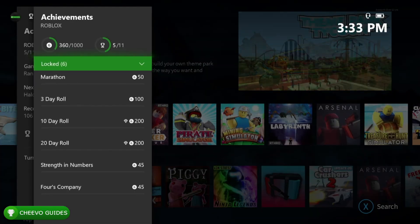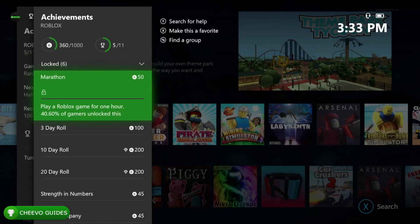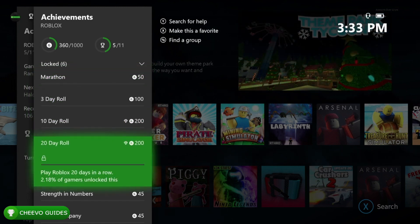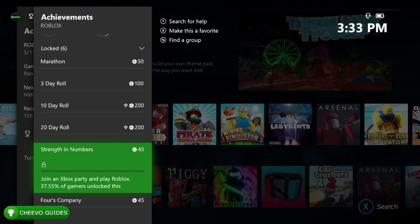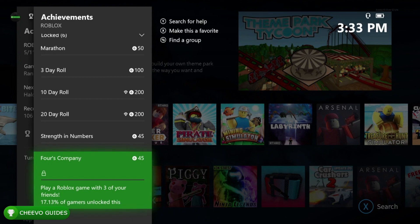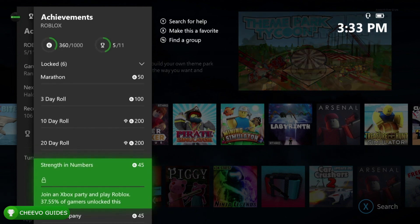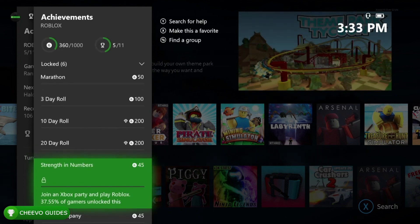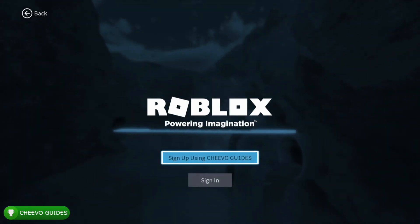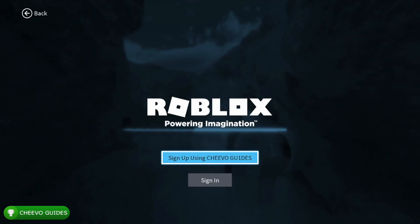We only need six achievements left. The locked ones are: play a Roblox game for one hour, play Roblox three days in a row, 10 days in a row, and 20 days in a row, join an Xbox party and play Roblox, and play a Roblox game with three of your friends. We're going to work on those two last ones — I'll show you how to get one without boosting and how to boost the next one.